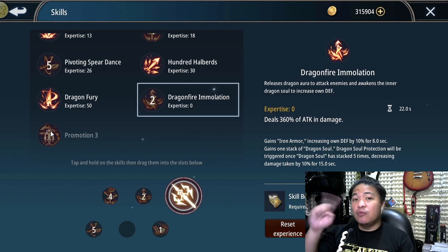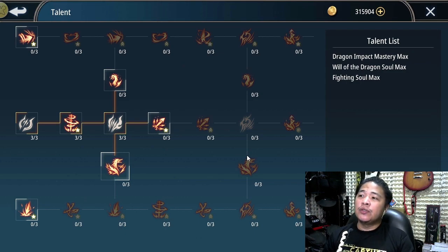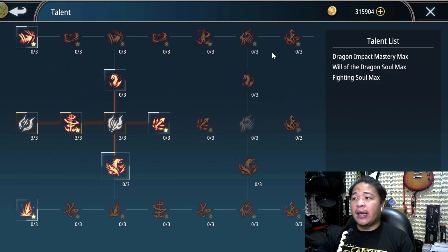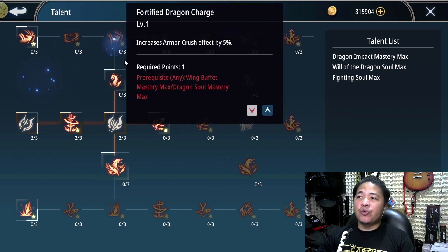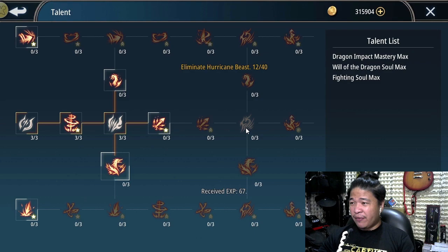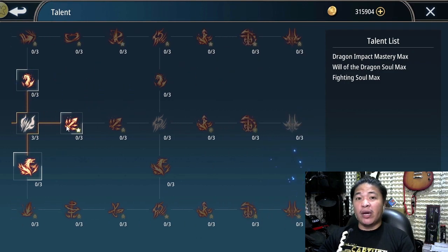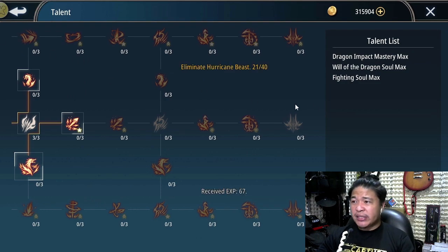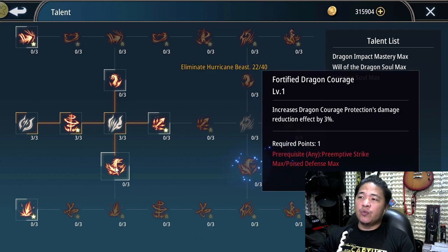We're all good with the skills. Now let's move on to the talents. To make it simple, the first line of talents I will label as damage, because all the talents there improve your damage. The middle line is the hybrid line - a balance between damage and defense. And the bottom line is purely for defense. So we have: damage on top, hybrid in the middle, and defense at the bottom. What we need to focus on are these four talents, so we can choose which one to use.